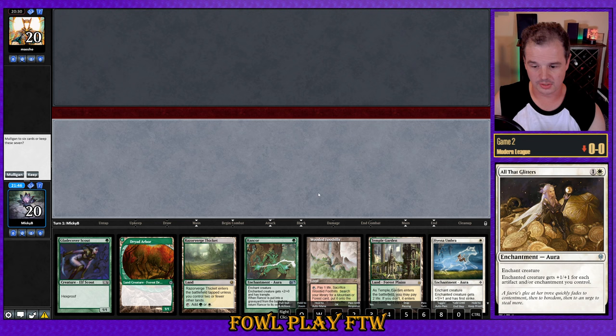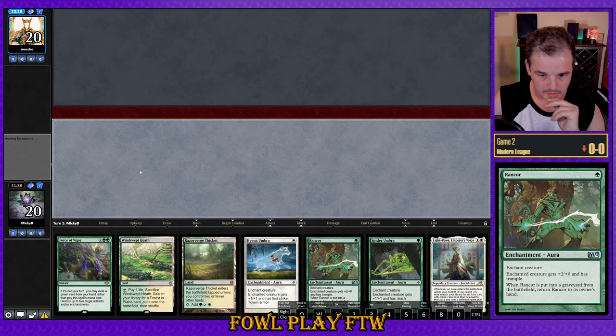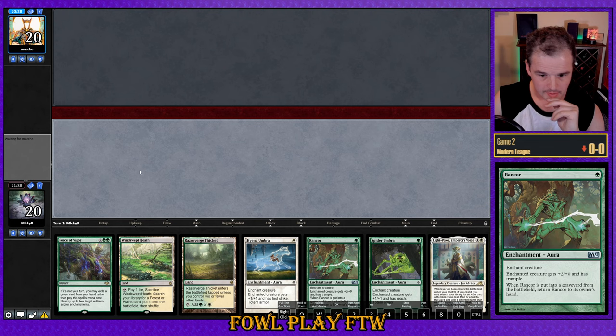This hand doesn't have any interaction — it has an okay clock with four damage on turn two but dries up pretty quick after that. I think we can do better on a six. This next hand is a bit better; we've got interaction and a better clock. Let's go ahead and keep this.